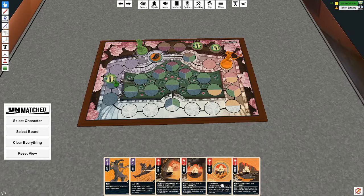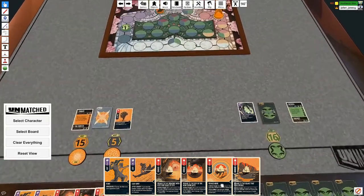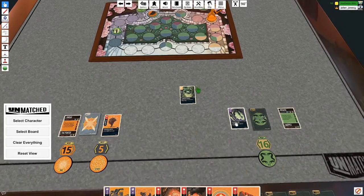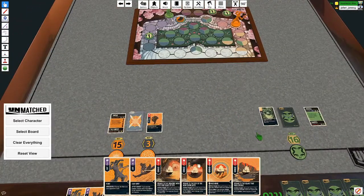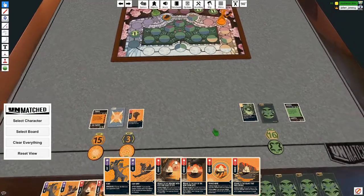Maneuver this harpy over here to draw a card. Maneuver this harpy over here. And then I'm going to use this to hit the porter for two. The porter's about to eat it. Here's the plan. I don't like it. And that's it.